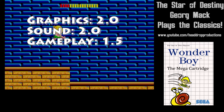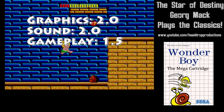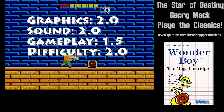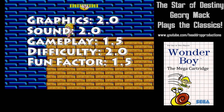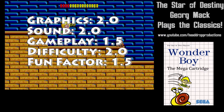Gameplay gets a 1.5. You get a lot of cheap deaths because of the controls. I would have preferred the vitality bar to act as a life bar. Difficulty is 2.0. It's tough, but the length of the game is going to put you off before you complete it. Fun Factor gets a 1.5 — slightly less than average. I got irritated after an hour of play or so.